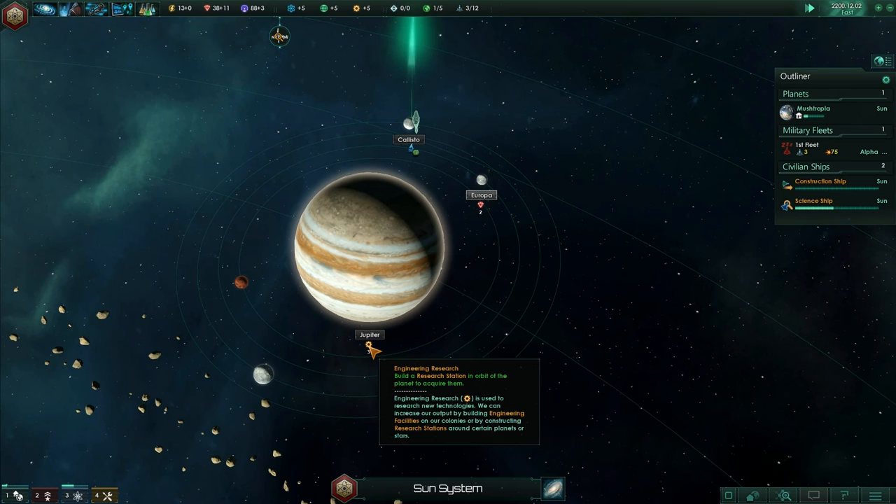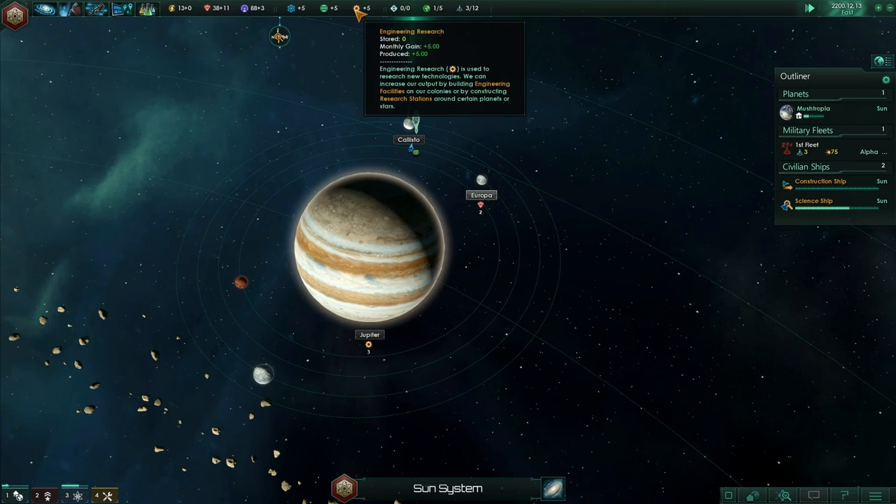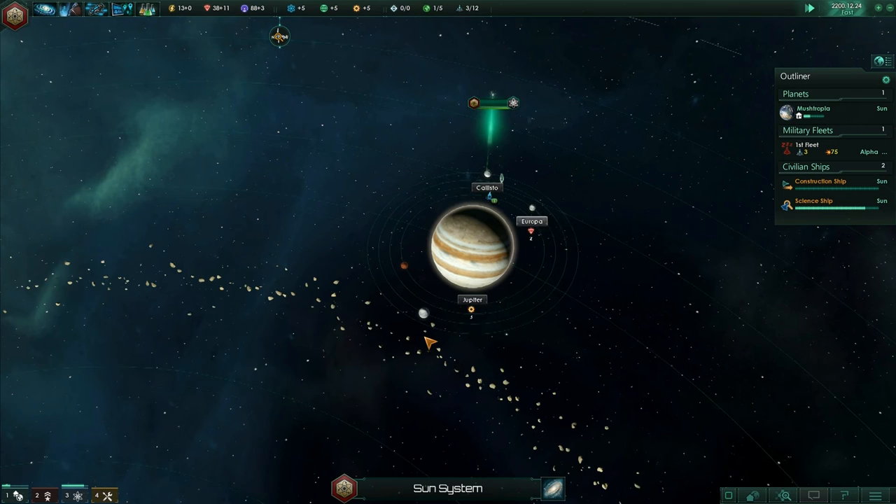We're going to get plus three once we've built the research station — that'll give us plus eight in total of our engineering research. You can tell I haven't played this much. I'm really trying to make sense of it. I hope I'm making it interesting enough for you guys.